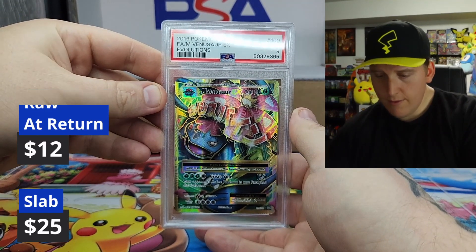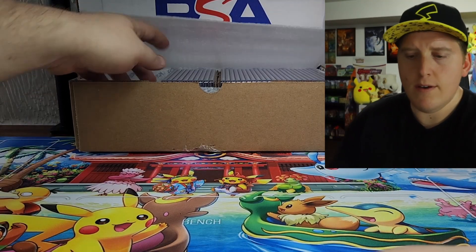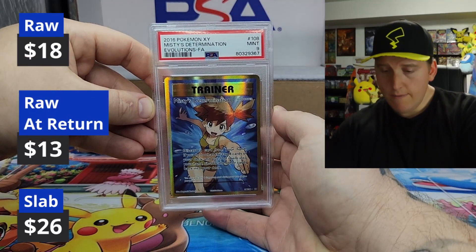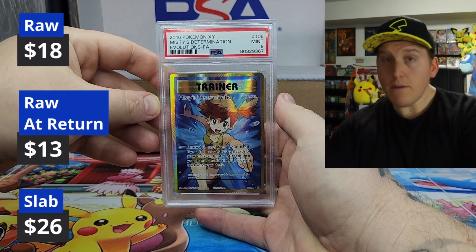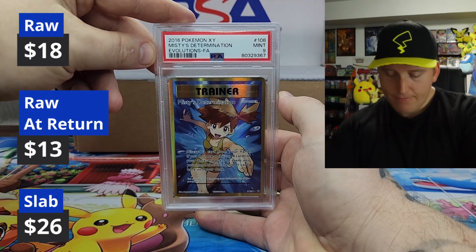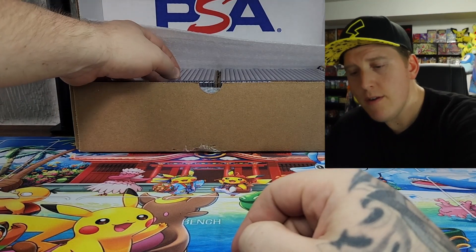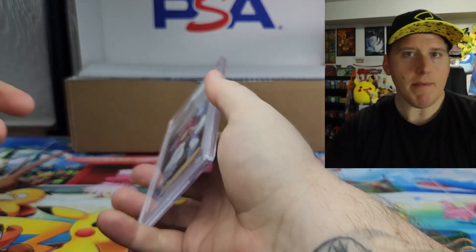Mega Venusaur EX — Evolutions. Yeah, whole collection for $189. Not bad. Misty — and a nine. Very cool. There should be Charizards in here too. I didn't put them in order — maybe they didn't put them in order. So I do have a complete XY Evolutions binder, but I like doing binder master sets and slab master sets. So these ones — that's what they'll be going for.